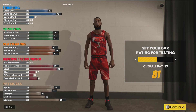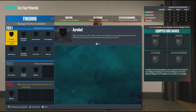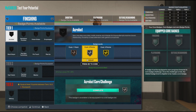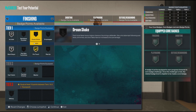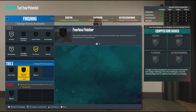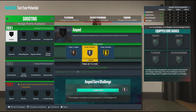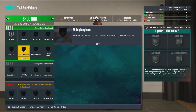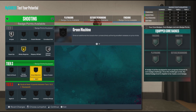We're gonna test him at 90, because as a rebirth build this is what he would start out as. We get the 10 badge points — I'm slowly getting better with the managers; they just take a little while to get on. Mini Magician is one of my favorite badges this year; I like having it on gold.